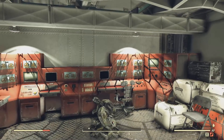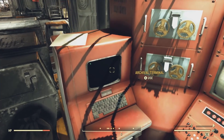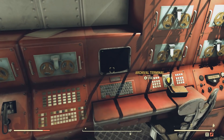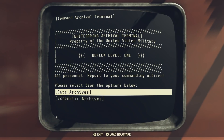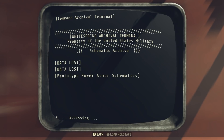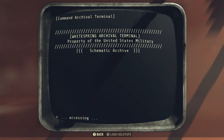This first set can be found in the Enclave bunker underneath the Whitespring. You obviously need access to the armory area, which requires completing any of the Enclave quest lines. You're looking for the Archival Terminal, and the entry is called Schematic Archives. Go ahead and click on that, then Prototype Power Armor Schematics.